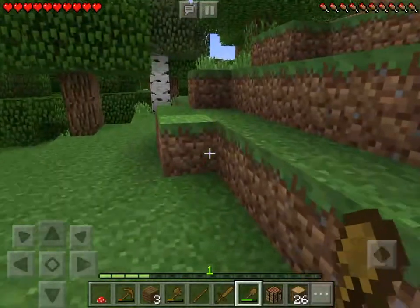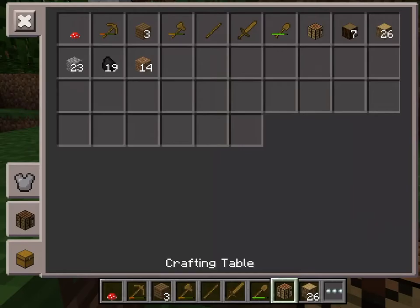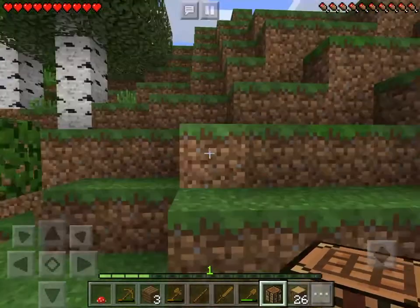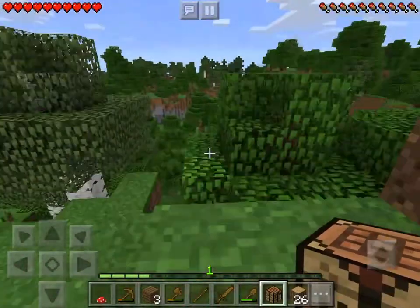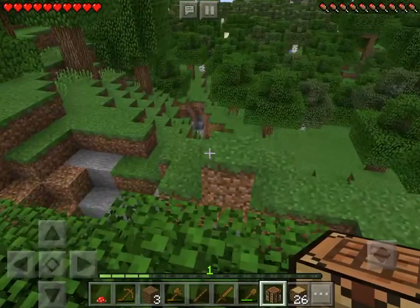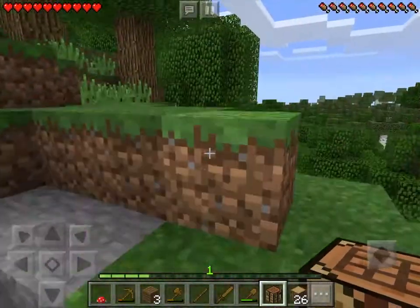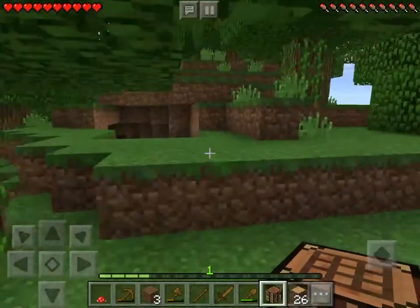There is a mine. How much cobblestone do I have? 23 — I guess that's enough. And this time we'll build a bigger house, because I think it's better to have a big one than a small one. The only question is where shall I build it? There is some more coal, which is pretty cool.